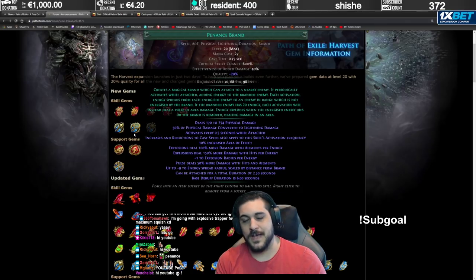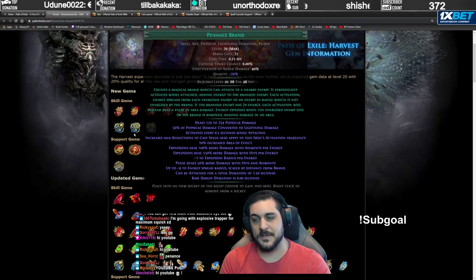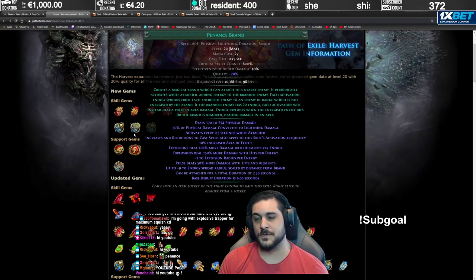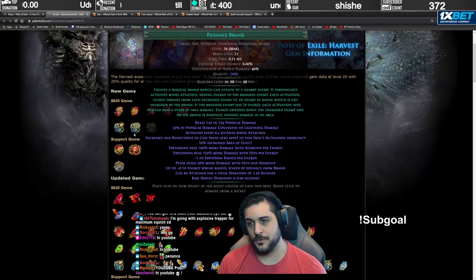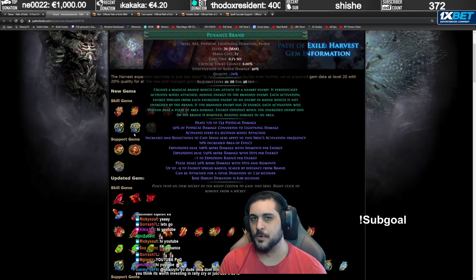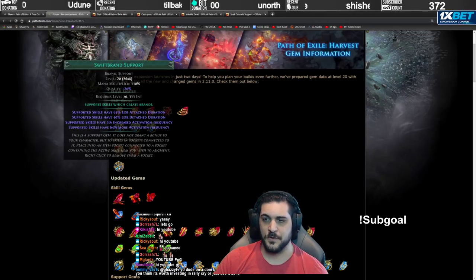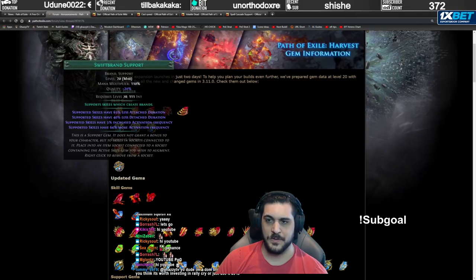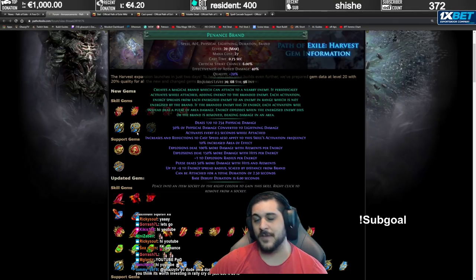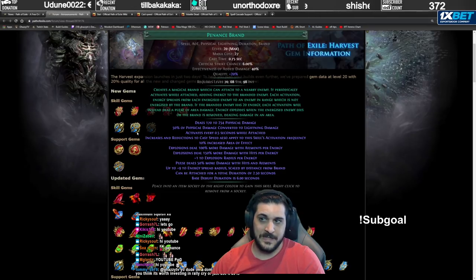The brand would either have to spend its full duration — unaffected scaling would be 2.5 seconds — and then explode everything in that pack. Or you could use Brand Recall, which now has a huge cooldown. Or you could over-summon your brands elsewhere to remove the oldest one and create an explosion. Or you could use Swift Brand Support, which is 64% more activation frequency but has 65% less duration, bringing Penance Brand down to a duration of 0.875 seconds.